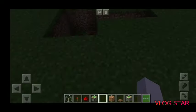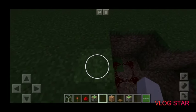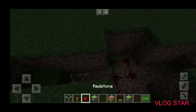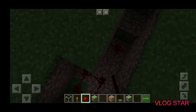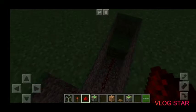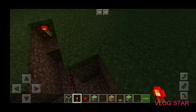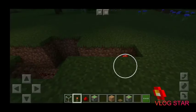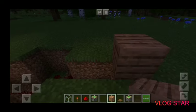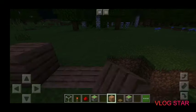Then destroy the resources like that, then do the exact same on the other side, and then put a redstone torch on that block and place it over the redstone torch. Then fill the bottom part in.